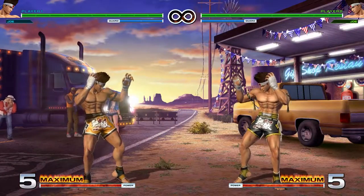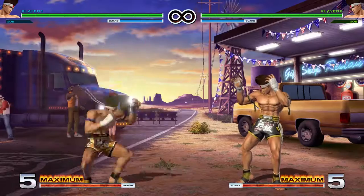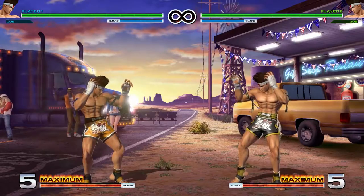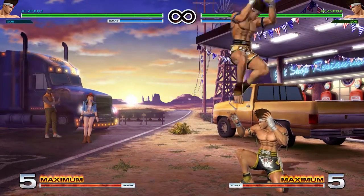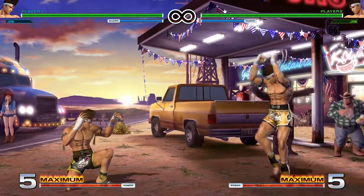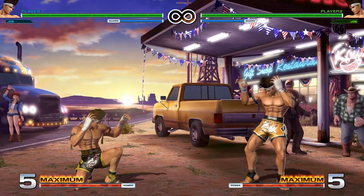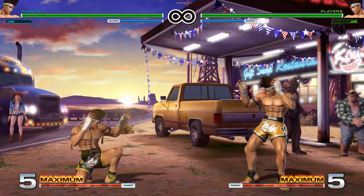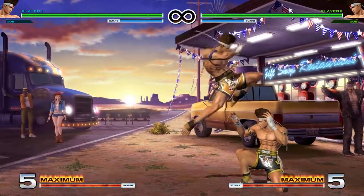Next up we've got jumping normals: jumping light punch, neutral jump light kick, jumping light kick, jumping heavy punch, and jumping heavy kick. Jumping light punch has a mostly horizontal hitbox so you're not really going to jump in with that — it's really quick and you could use it as an air-to-air to meet somebody up in the air. Jumping neutral light kick works as an air-to-air as well. Jumping light kick, jumping heavy punch, and jumping heavy kick can all be used as your standard jump-ins.